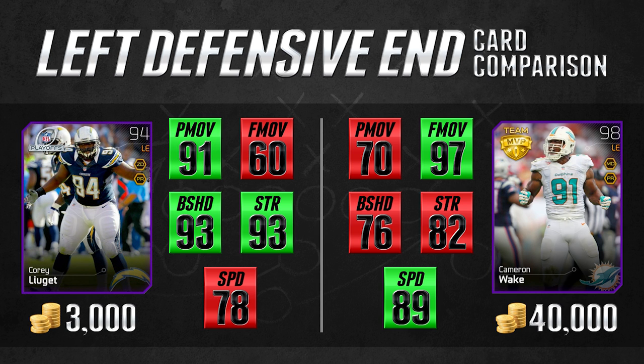Now I know some of you are really worried about your defensive chemistries. When you take a player out of position like the Justin Houston left outside linebacker card and put him at left end, your chemistry will actually drop because they don't play the position they're supposed to. So I did include another option here with Corey Leggett, who has a lot of the same type of stats as the Justin Houston card. He's two slower but has a little bit better block shed and strength. He's going to be a pretty good defensive end and will give you the chemistry boost you need. The Corey Leggett card is only 3,000 coins.